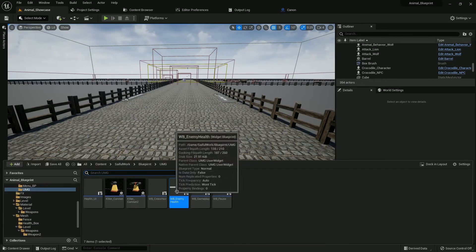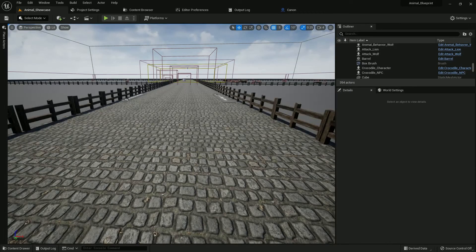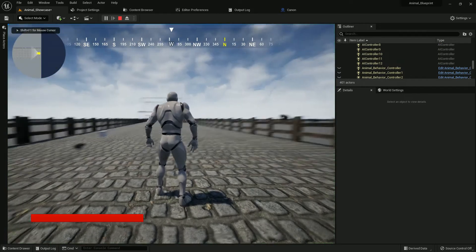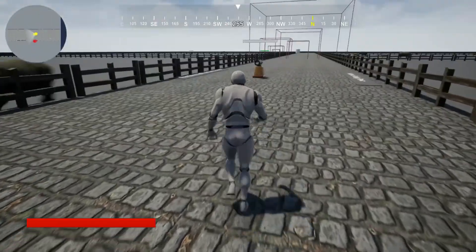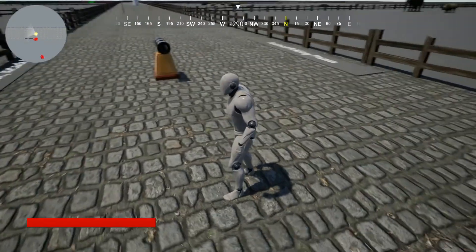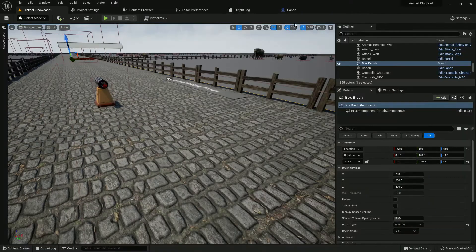Let's test it. Find the blueprint, place it on the level, and play the game. When I go inside the cannon range the cannon will fire. Yes, I'm in the cannon range and the cannon is firing, but on the wrong position and rotation. I must fix that.